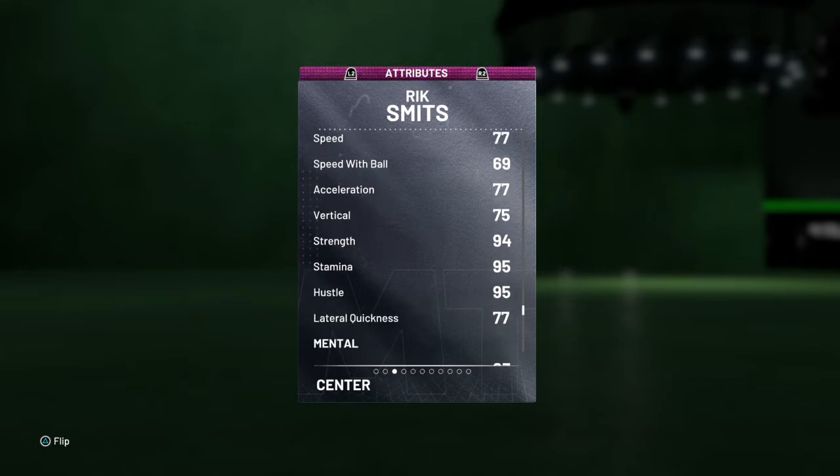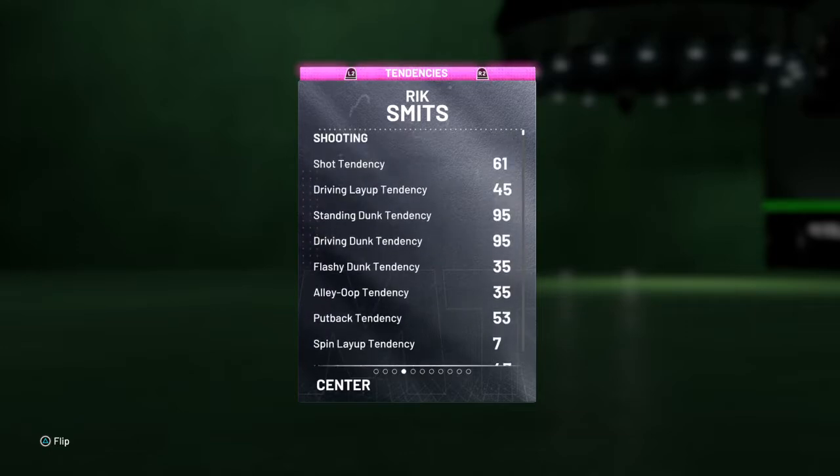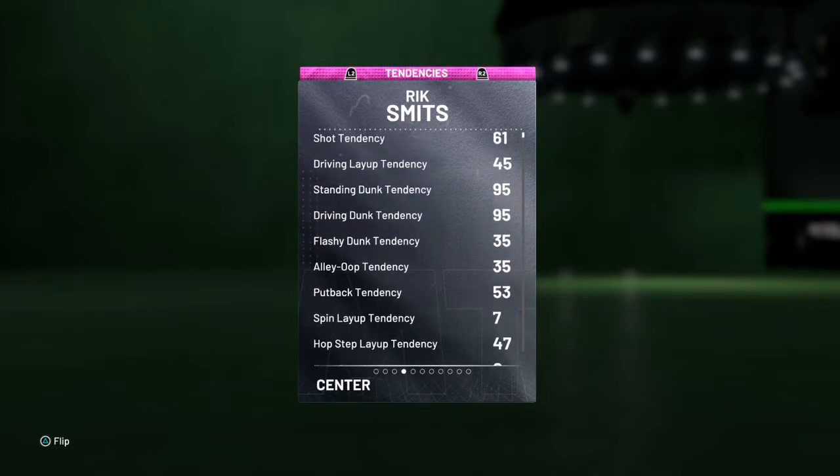He's got 91 offensive and defensive rebounding, 77 speed and acceleration, 69 speed with ball, 75 strength, 75 vertical, 94 strength, 77 lateral quickness, 83 pass perception, 85 defense consistency, 90 on both offensive consistency and help defense IQ, 95 on both standing and driving dunk tendency, and 35 on flashy dunk and alley-oop tendency.